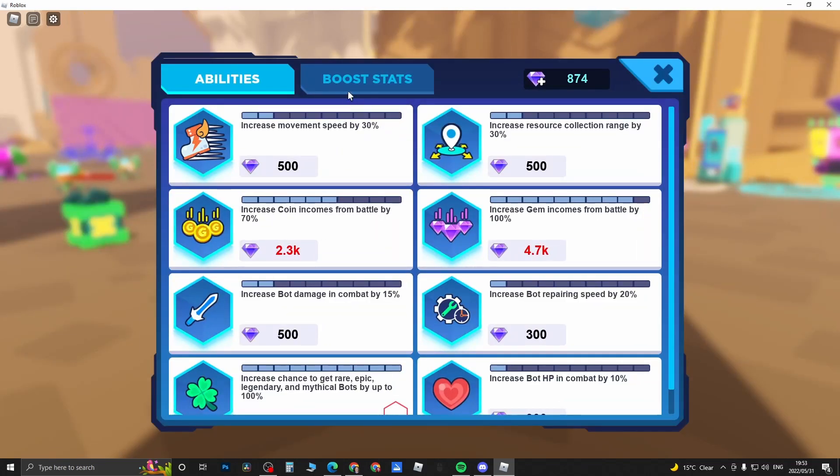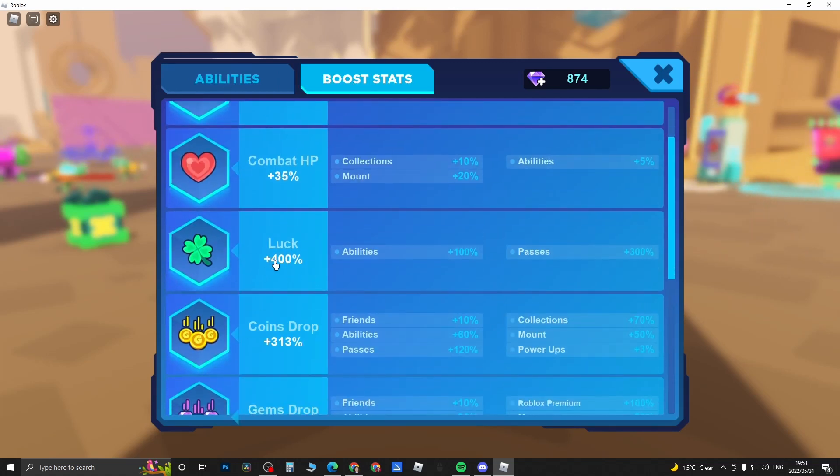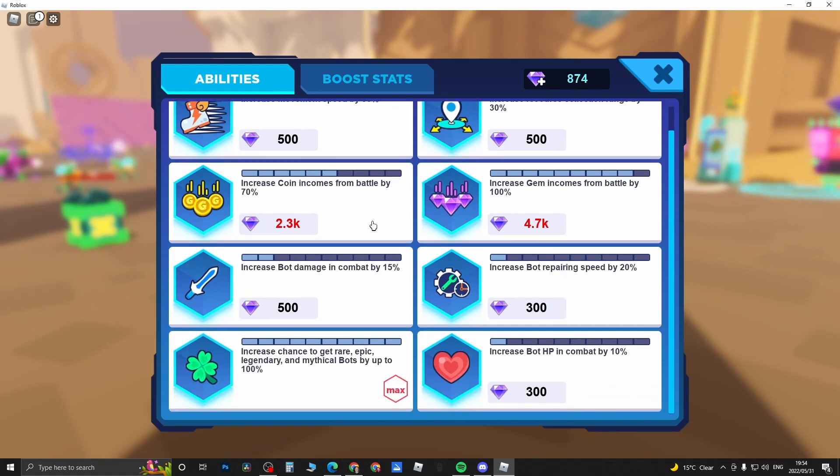You can see here that I have luck — I have 400% luck. When they have a lucky event going on for 24 hours, you can even boost that up to 500%. I have 100% from abilities and 300% from passes, which I'll get into in a moment. If you drastically want to increase the amount of legendary bots you summon in Bot Clash, this is what you want to do.